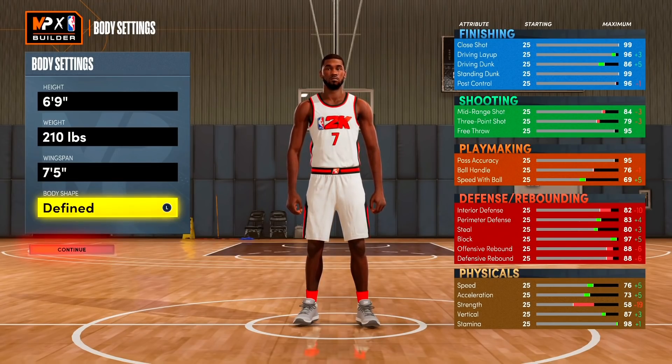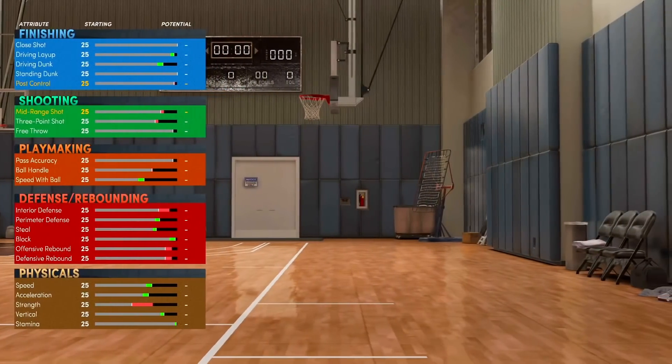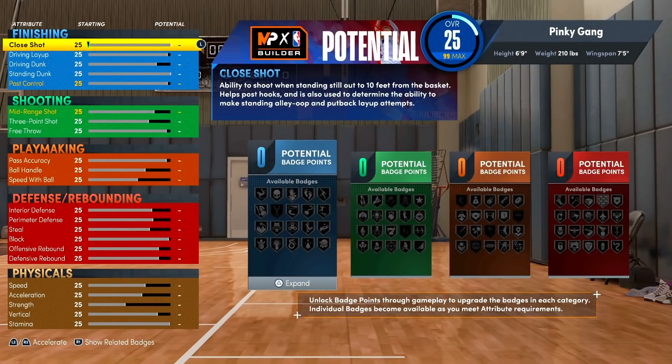For the body shape I think defined works — he's pretty well built. As you can see on the right side of your screen we have some crazy attributes, but keep in mind these are not our final attributes. We're gonna have some caps and restrictions on this build. One thing I do like about this builder is it's a lot more balanced than previous years — the six seven demigods from next gen 2K21 were broken, that was the only build you saw.